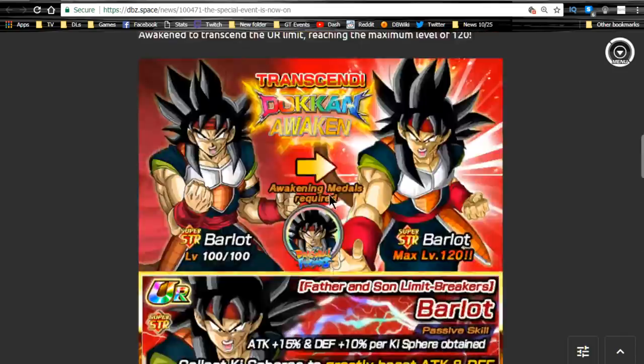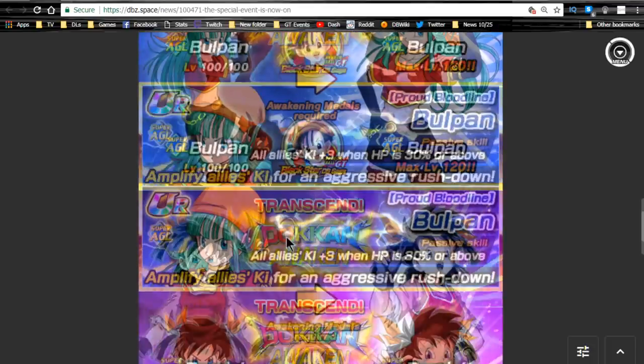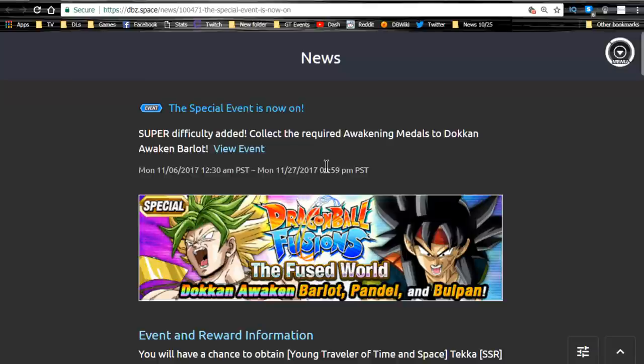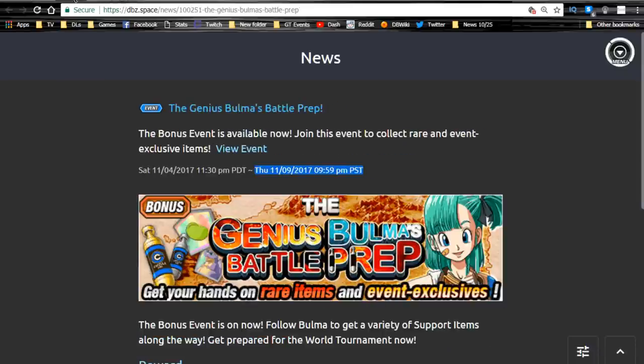Go ahead and grind out the Pinnock medals. The second level now available is for Barlot medals — only available from the Fusions event, so even if you don't have Barlot I'd still recommend grinding them. I believe they're 100% guaranteed — I ran it seven times and got a drop every time. It's on the left-hand path of stage two, super stamina 18. He's a strength unit. Grind him out until you get all the medals and Dokkan awaken your Barlot if you have him. This event runs until 11/27, so you have until the end of the month.